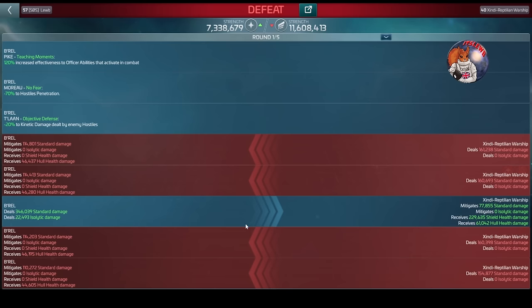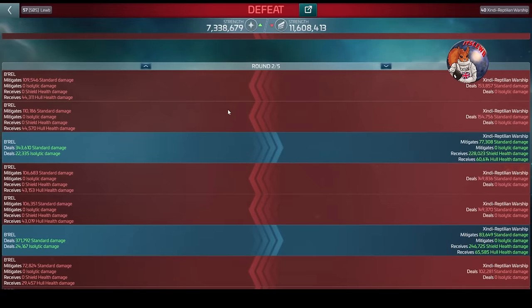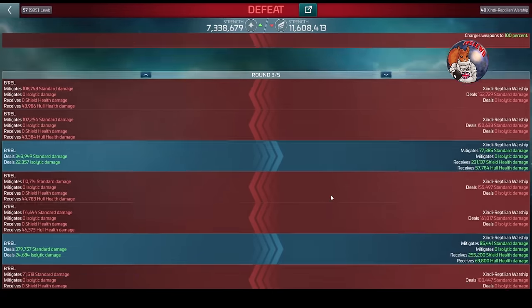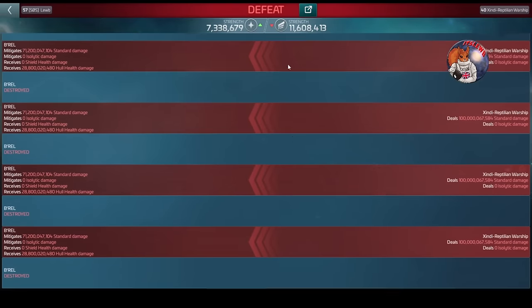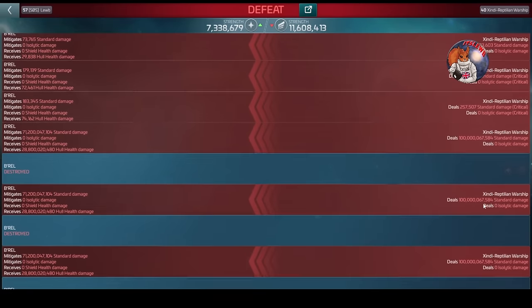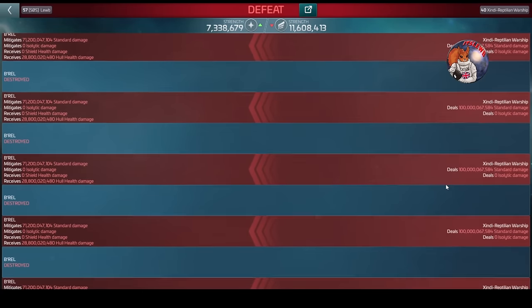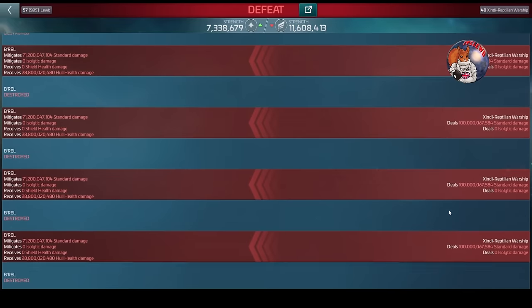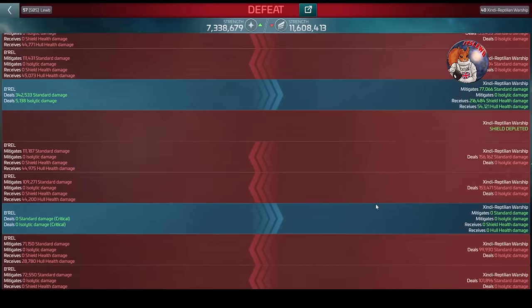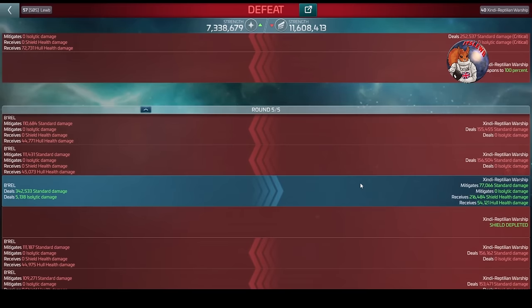I have two levels of the particle beam delay favor, so the first four rounds I'm free. You can see I died in round five. I'm using Talan - she's good against kinetic weapons and is reducing the damage - but in round five we see the particle weapon at its worst: look at all those numbers, 100 billion damage, 100 billion per shot, fires six times. If you cannot kill it in four rounds, you are dead.